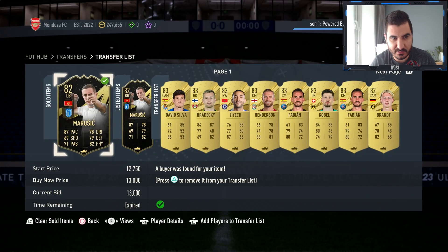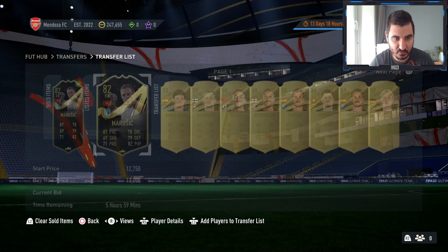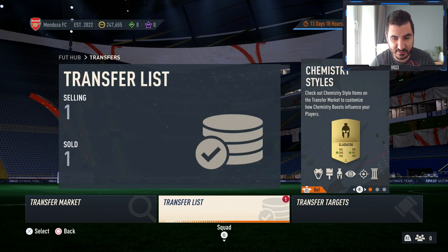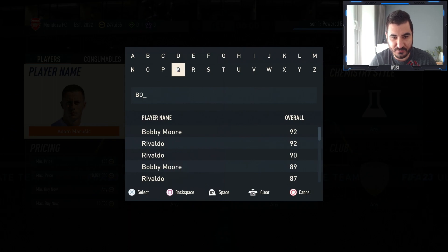Wow, the first Marusic is instantly gone for 13k! This visual glitch showing his position change — that's just how he comes from the packs. Jesus, I didn't expect that. So the next card is similar to Marusic but it's another player from the same Team of the Week.